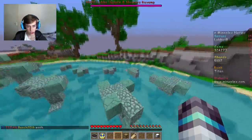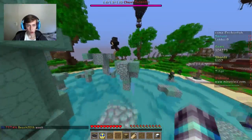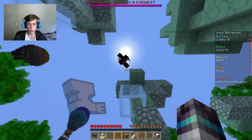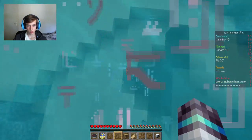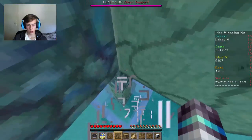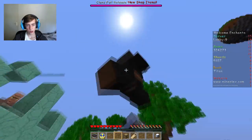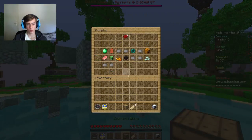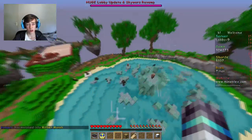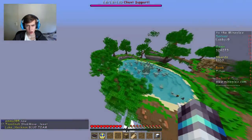Oh it's getting easier - oh no - oh I made it! What is that Wither doing? I can't get back up. Double jump, double jump - no! Okay let's go back. So it's really short but it's just a lot of four-block jumps which are really hard. That's that for this island.